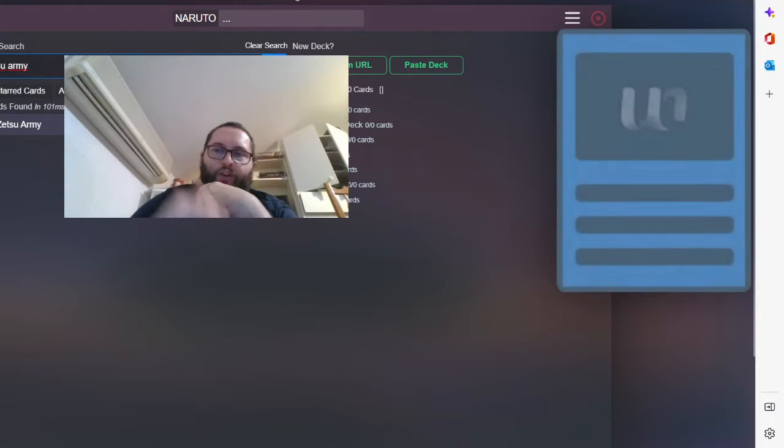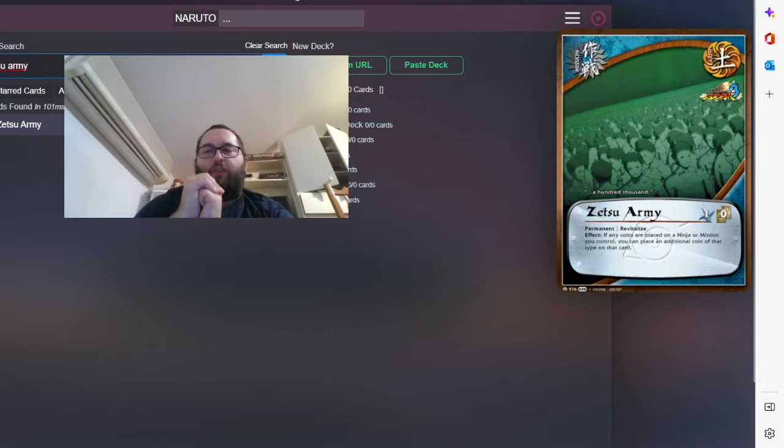Zetsu Army is basically a card that gives extra coins to your permanent missions. It's a really good mission that supports your other missions — World of Lightning, Lunchbox, and Exaggeration will all be helped by Zetsu Army. Zetsu Army will also help your side become even stronger and more scary if you get to pay the Psy effect.